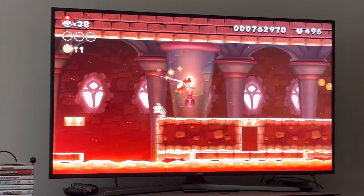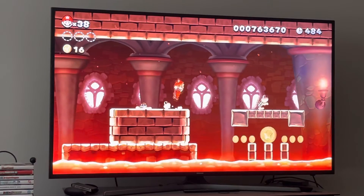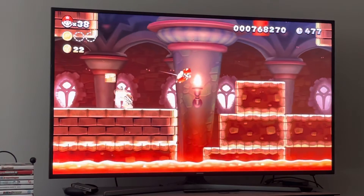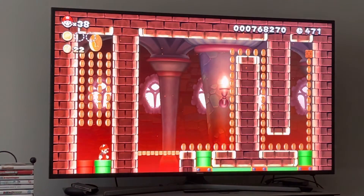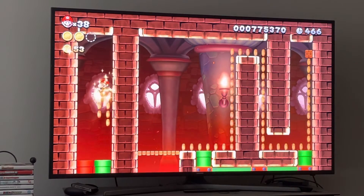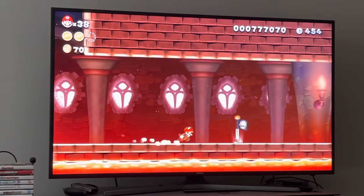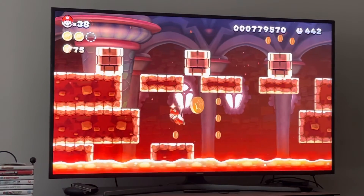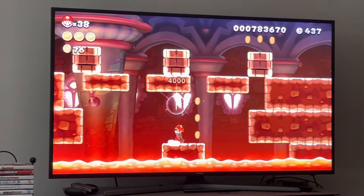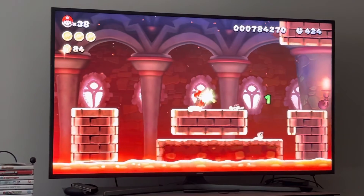This castle is pretty easy - it's a joke. The first Star Coin is probably the hardest one you get here. Go inside the pipe to get your second Star Coin, and then do this for the third. Let's also grab a 1-Up since we died once - better to have an extra life.